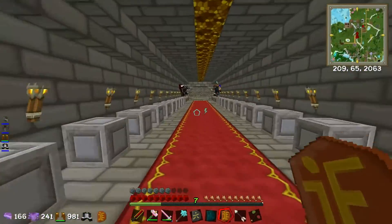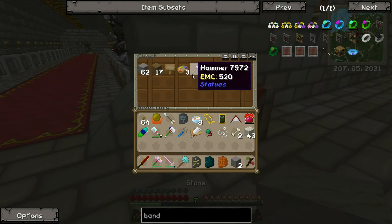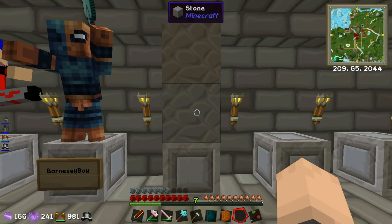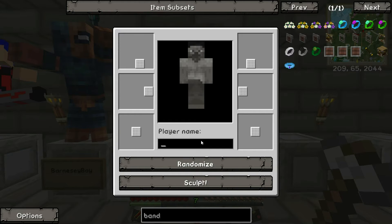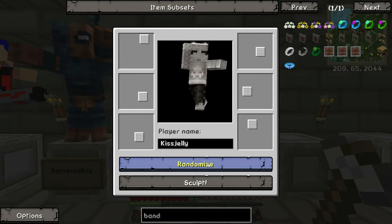I do have one more thing to do, which is add a statue to the Hall of Heroes. This person is a friend of mine at uni, and she wants her statue - she actually updated her skin for this and said she wanted to hold a raw fish. She's going to be going next to Will, Barnsie Boy. This person is Kiss Jelly, or Jess. So Jess, welcome to the Hall of Heroes - let's find you a good pose. She needs the dankest of all poses.